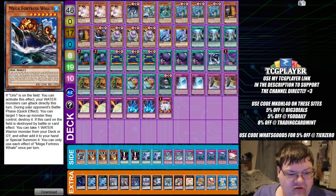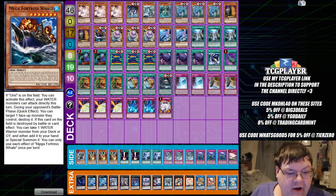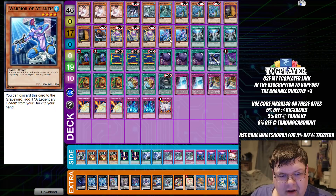We also have one Mega Fortress Whale here, so if Umi is on the field, you can activate this effect. Your Water Monster is going to attack directly this turn, and during your opponent's battlefield's quick effect, you can target one face of the monster they control to destroy it. If it's got on the field, it will be destroyed by a battle card effect and take one Water Warrior Monster from your deck or Graveyard and either add it to your hand or special summon it.